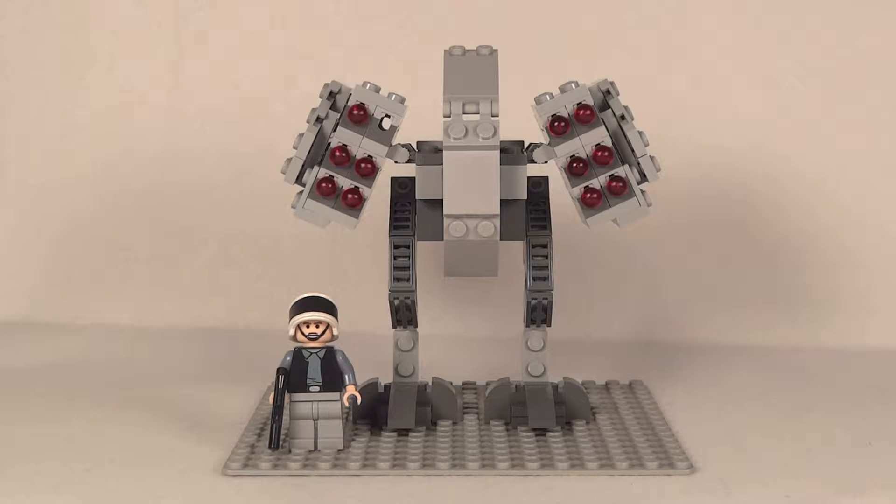When I first saw it I wasn't sure I liked it, but now that I've actually built it in LEGO I'm starting to like it. As you can tell, I've got a rebel soldier right next to it because that's usually what this AT-MP is targeting. The walker itself is about three minifigures tall, maybe five or six wide.